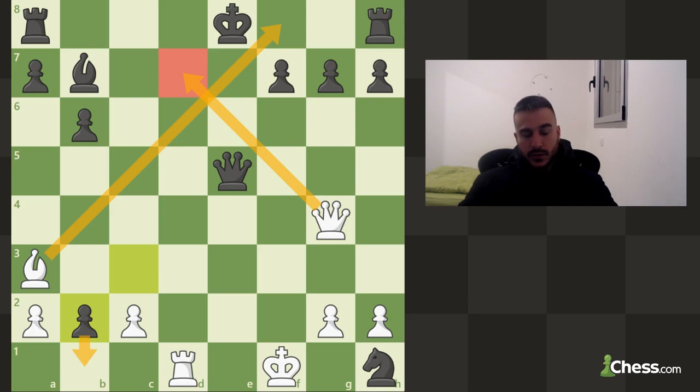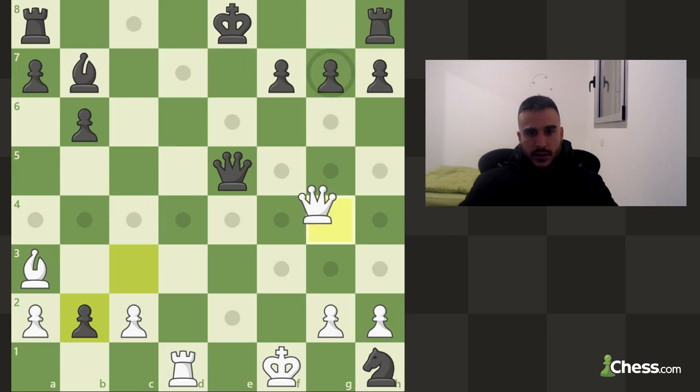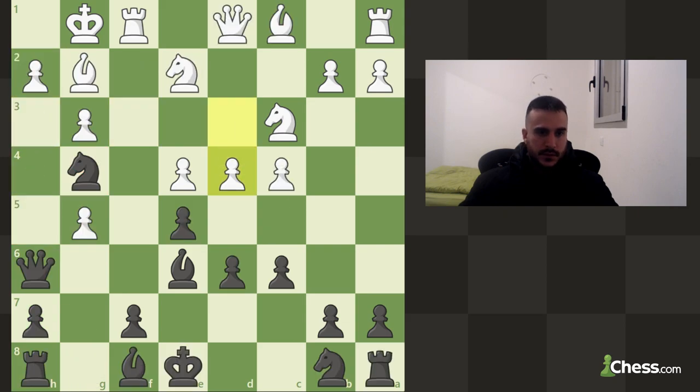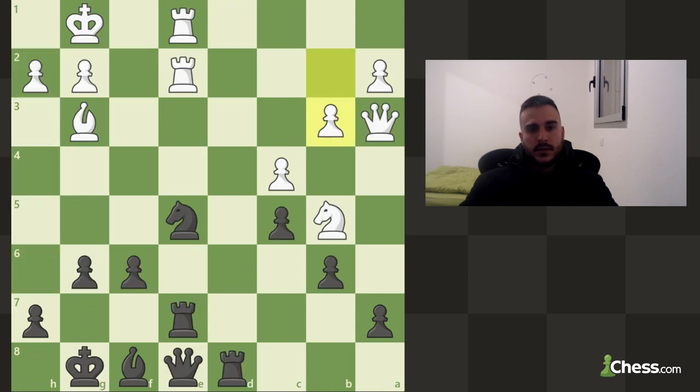Even though it seems like it's going to make a new queen, it's actually not because we found the mate. This is also a mate — queen and knight supported, let's take. The king cannot really escape from f2 because this knight is also guarding this important square. So let's go for the mate.